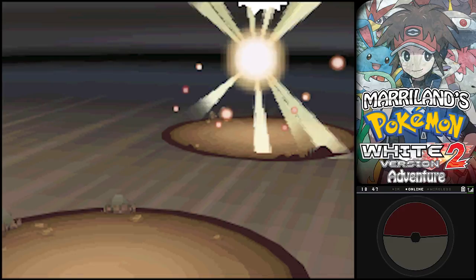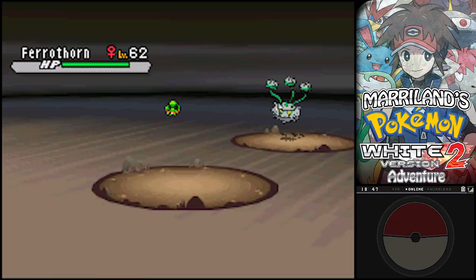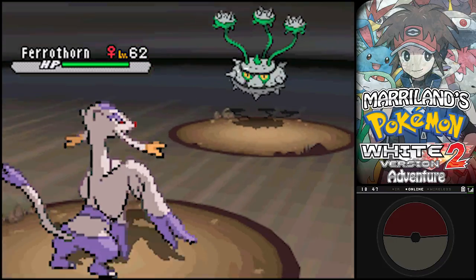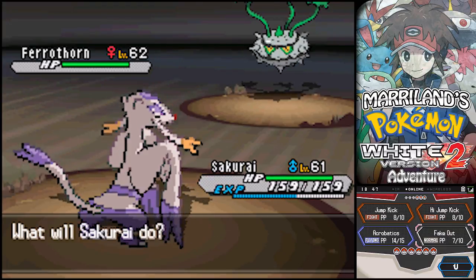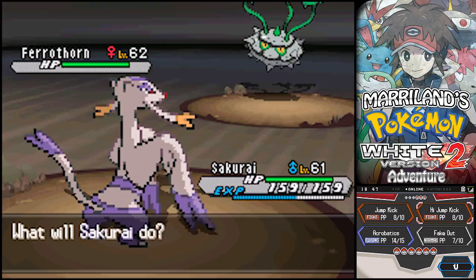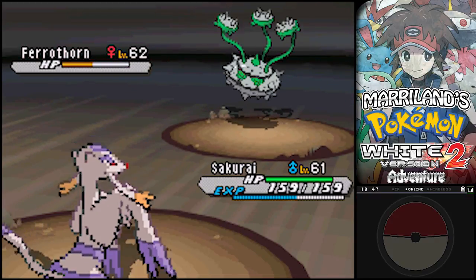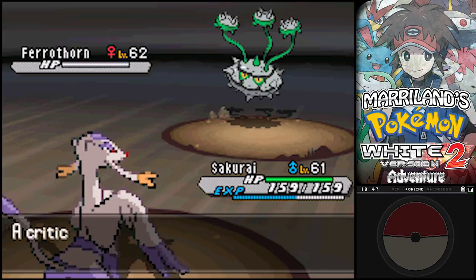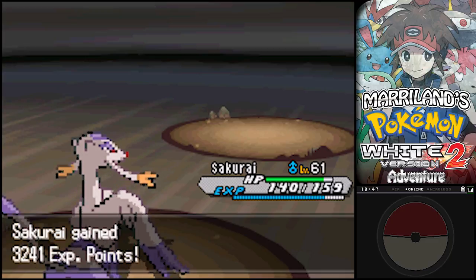Kayden! Uh-oh - Ferrothorn. Yikes. Actually, this is a fine matchup. Normally I love to lead with Fake Out, but I don't want to get hit with Iron Barbs, so I'm just going to go straight for the High Jump Kick. Take advantage of one of its two weaknesses - fire and fighting.